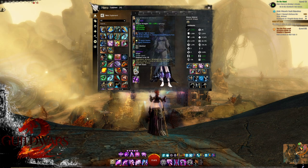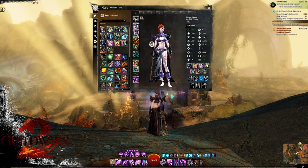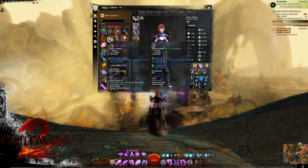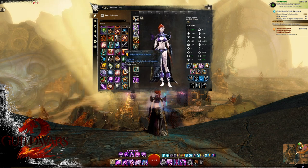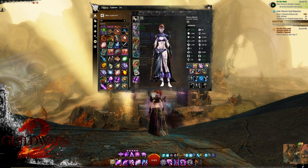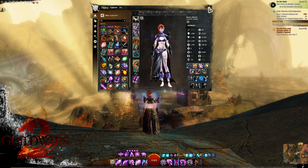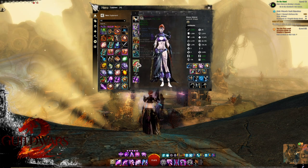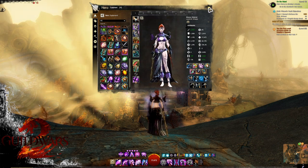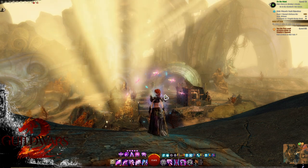For weapons, you want Dagger/Sword and Greatsword — this is your highest DPS output build. However, there might be situations where you need a focus pull, in which case you have two options: Dagger/Focus with Greatsword, or Dagger/Sword and Sword/Focus. Generally Dagger/Sword/Sword/Focus is what's accepted, but dropping the Greatsword is a massive DPS loss since you also generate a lot of blades with the Greatsword.